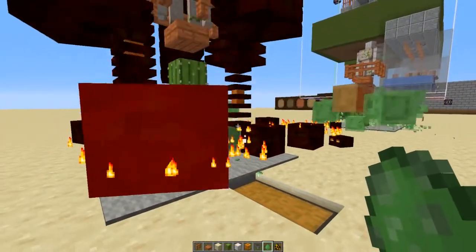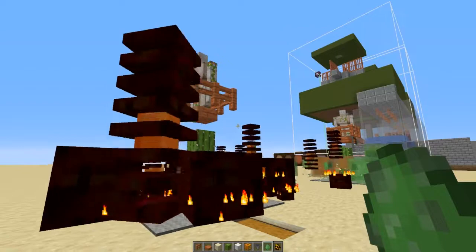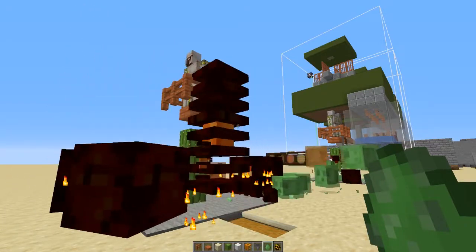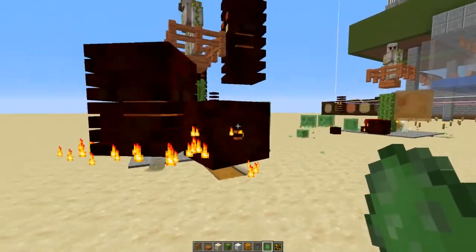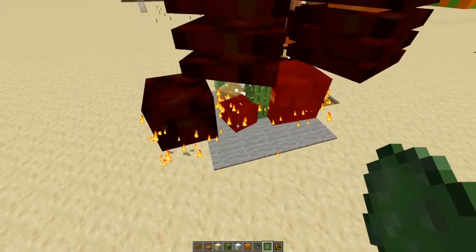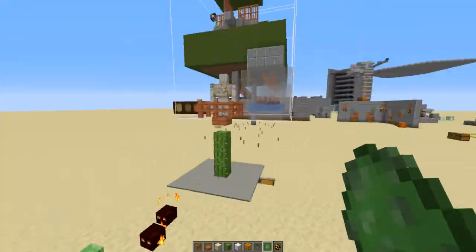If you put one of these somewhere in the Nether — like I personally have them in my pigman farm on my let's play series — I put a couple, I believe four of them, on my ill mango pigman donut design. I did them in the inner ring where the glass usually goes, and the magma creams, instead of going out and off to their death, come in and die on the cactus and give us their magma cream. If they're going to spawn there and be annoying, we might as well get drops from them.